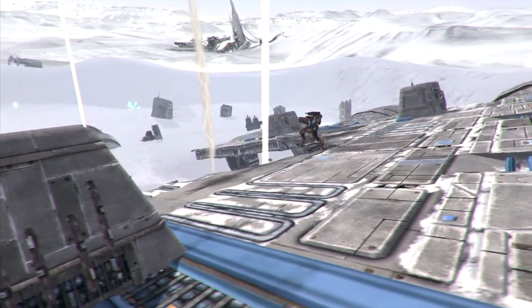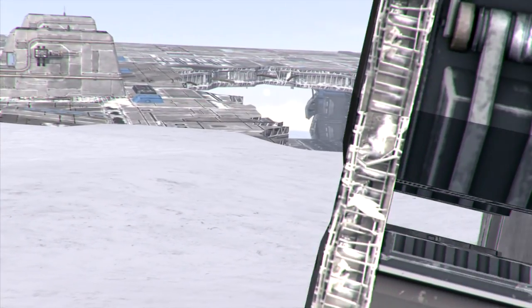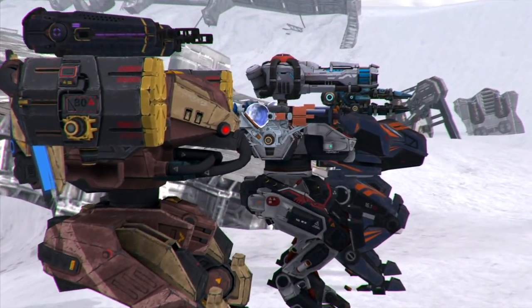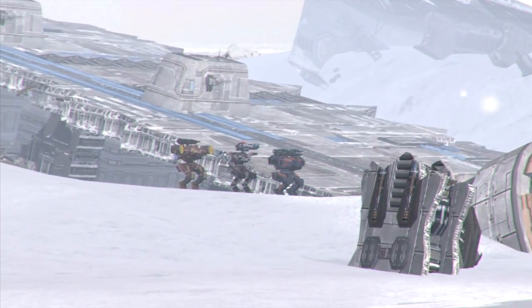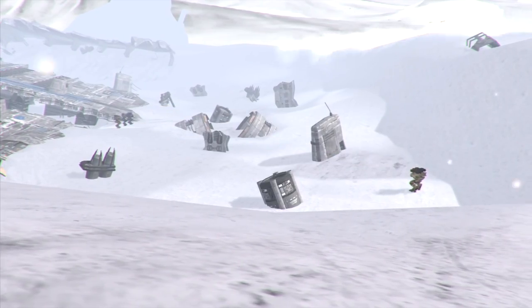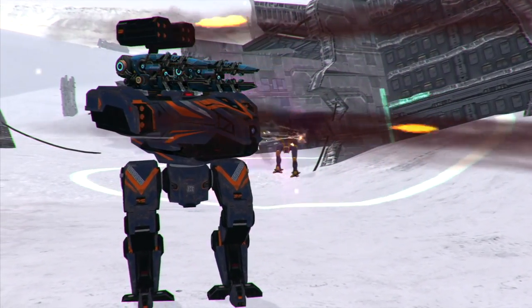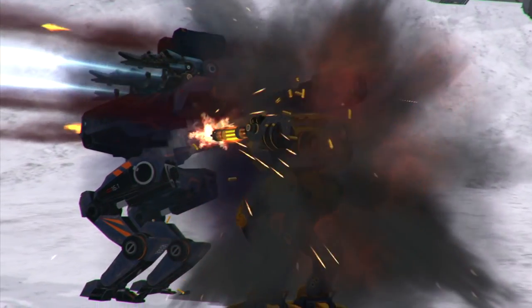Unless you consider falling like a sack of potatoes as mobility, of course. Finally, Pantheon's perks make them best when you gear them with close or mid-range weapons. You'll rarely see them running long-range weapons, so try shooting them from afar. Alternatively, you can enter the Absorber dome and shoot them point-blank. That works as well.